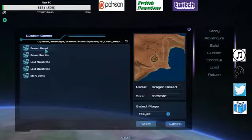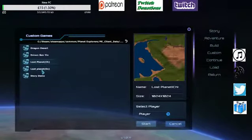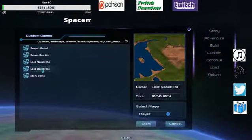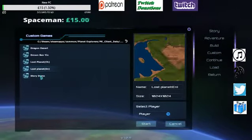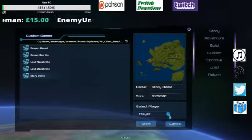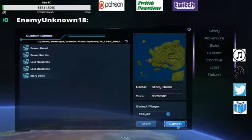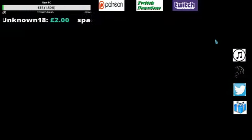But I want to show you the Custom option. If you click on Custom you get one through five: you can have the Dragon Desert, the Brown Ben Yin, the Lost Planet, and the Lost Planet — there's a CH and an EN version, and I honestly don't know what the difference is between those two.